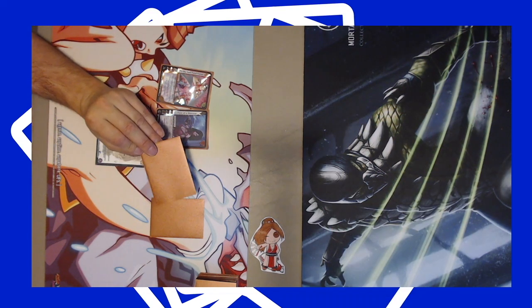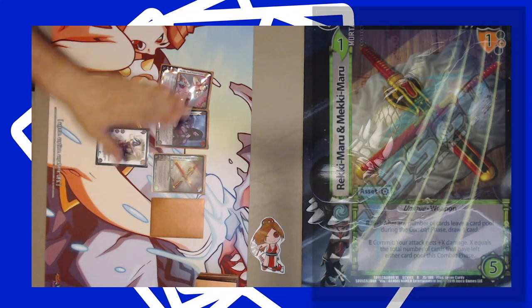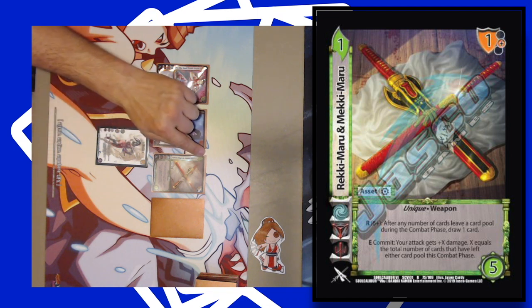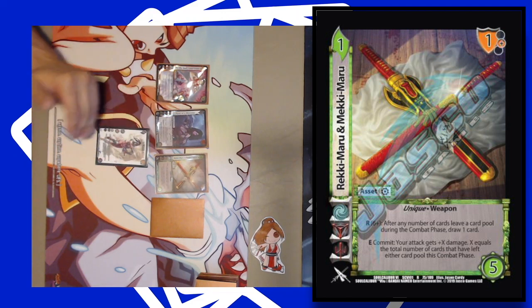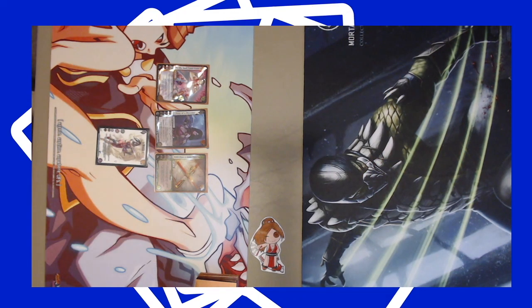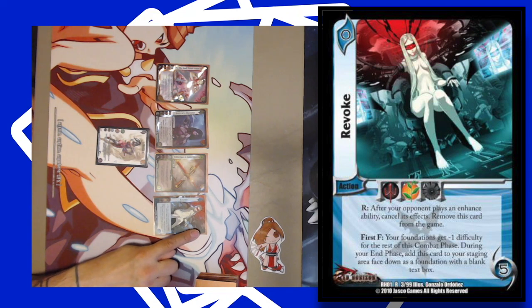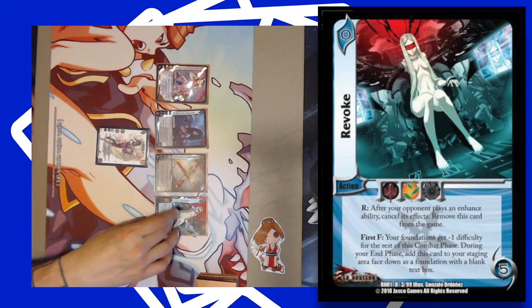The next two card types are not required in a deck but are very helpful depending on your game plan. First is an asset — these are basically equipment cards. They have a difficulty and a control, this one also has a block, and it matches Evil so it will fit in the deck. It's a Taki card so it has all her symbols. Next is Revoke, which is an action card. It also has the Evil symbol, a control and a difficulty, but it does not have a block — some cards that are too powerful won't have a block so you can't use them as blocks. There's also a text box with varying abilities.